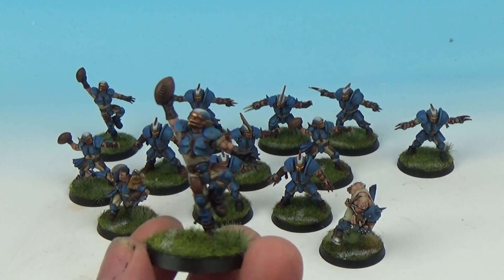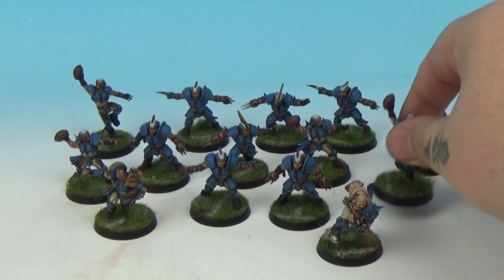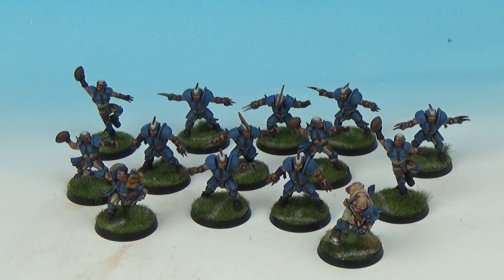The customer is putting his own numbers on with the transfers — he didn't send me the transfers across, so he's going to do them all himself. That's the only other thing I would put on these miniatures: the player numbers and the labels that go around the rim of the base telling you what position the player plays — like thrower, catcher, and so on.